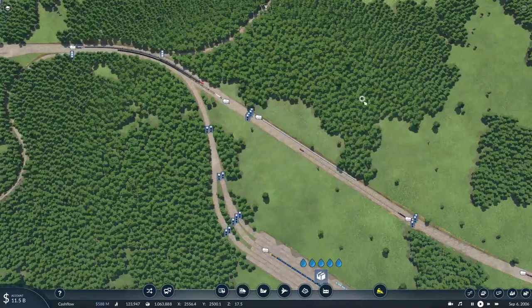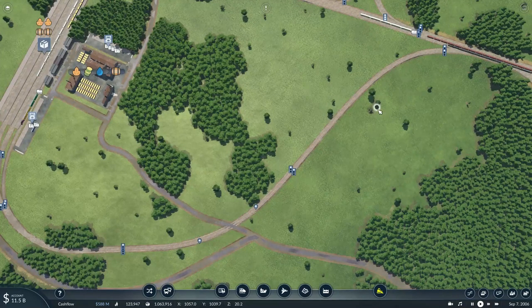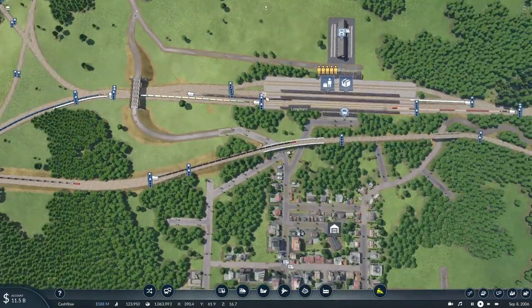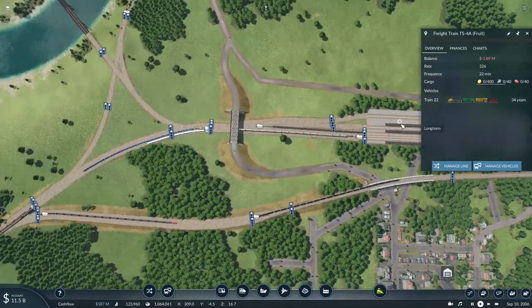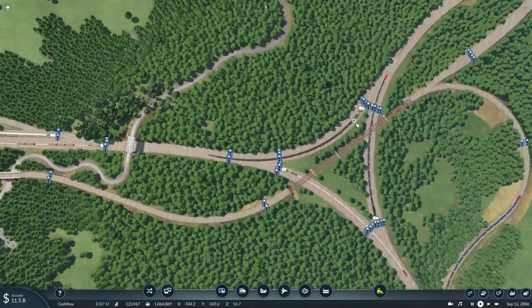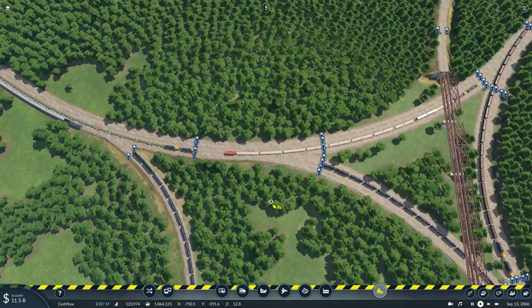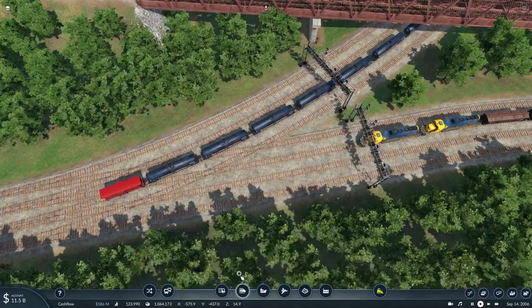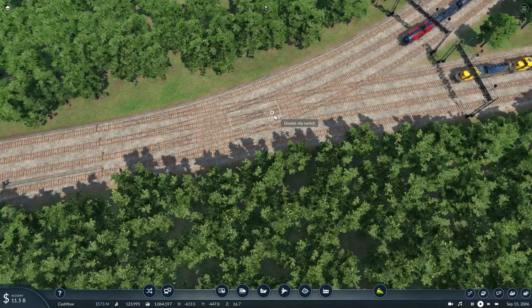What trains are carrying what through the station heading for the other side of the area? Why is this train on this line? It's not supposed to be. And now we've got our junction. I'm going to do a double-slip switch glitch just to get the trains moving again.